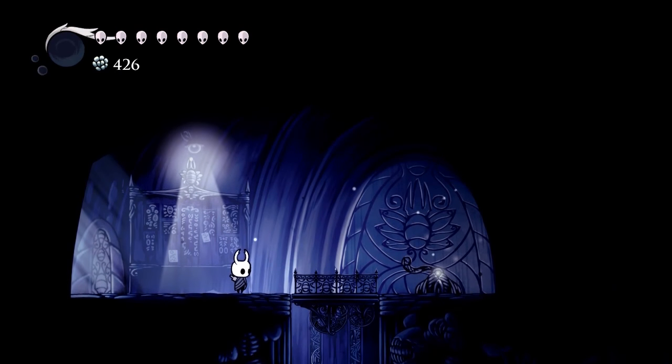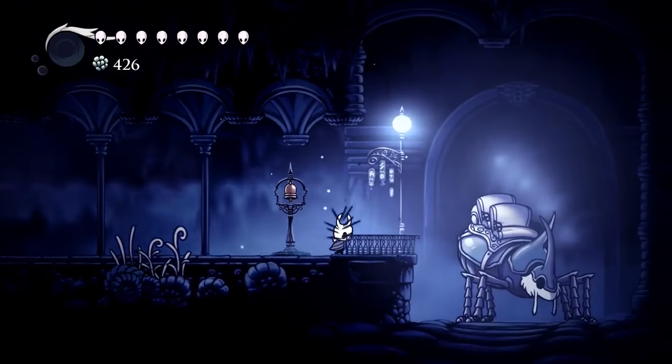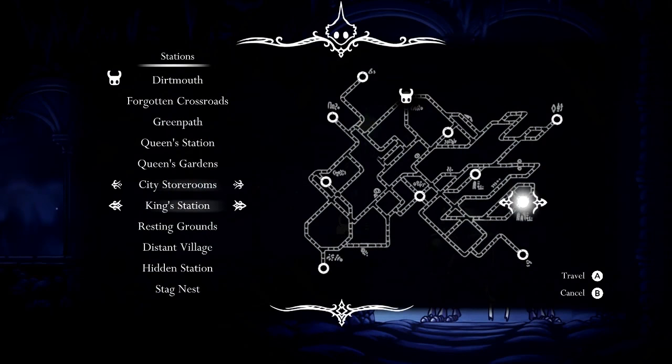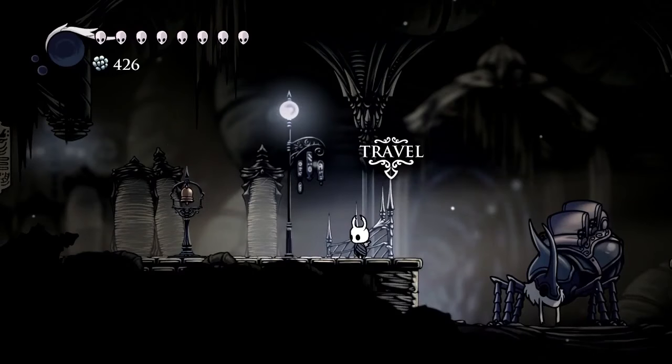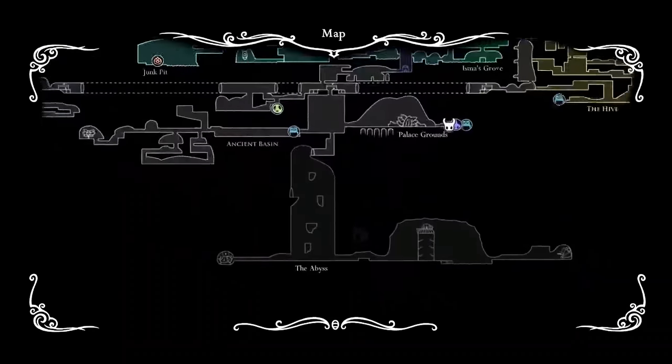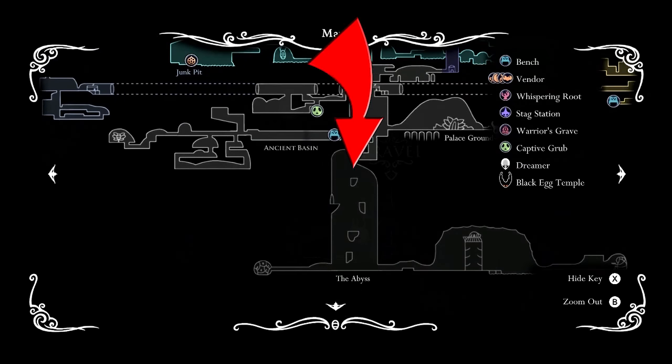I'm going to go ahead and assume that you already have the King's Brand and we're going to fast travel to the Hidden Station. As you can see here on the map, the Hidden Station is in the Palace Grounds which is in the Ancient Basin. We're going to be heading down into the Abyss.